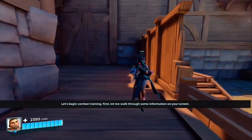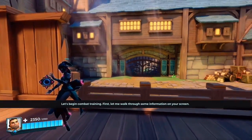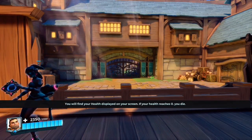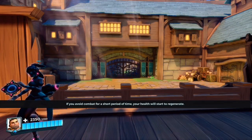Let's begin combat training. Let me walk through some information on your screen. You will find your health displayed on your screen. If your health reaches zero, you die. If you avoid combat for a short period of time, your health will start to regenerate.